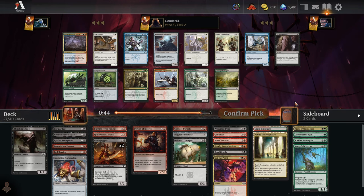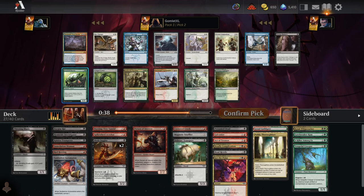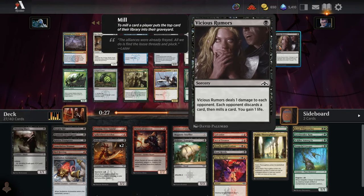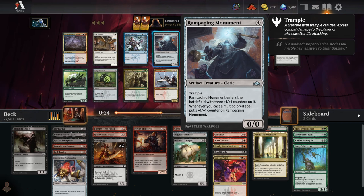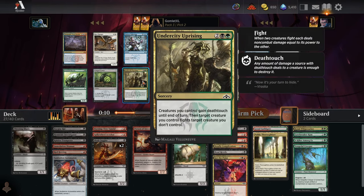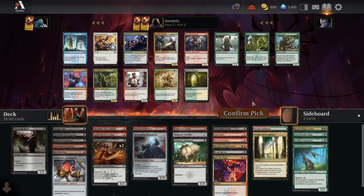Pack three pick two — Ironshell Beetle is okay with Presumed Dead, but that's green and we'd be splashing a two-drop, so never mind. There's really nothing great for us. There's a Rampaging Monument — four mana 3/3 trample that gets bigger if you cast multicolored spells, which isn't going to happen that often with only two multicolored cards. There are really no good splashable Golgari cards — they're all pretty mediocre. I guess we take the Monument.